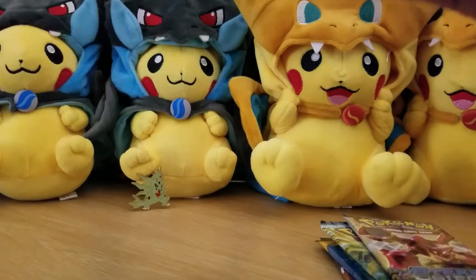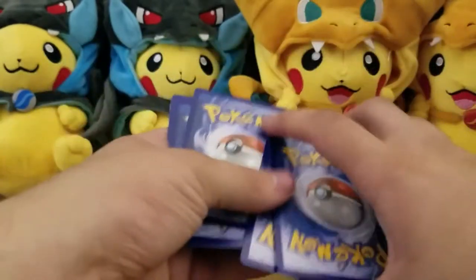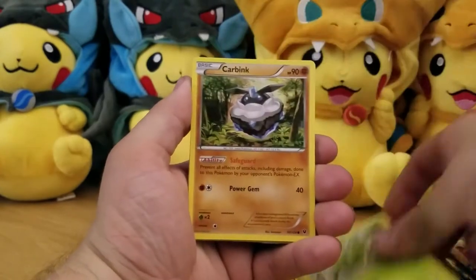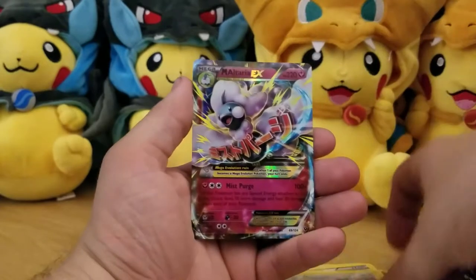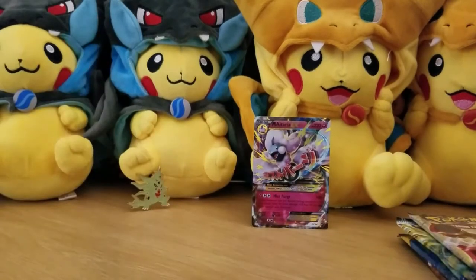All right, let's do them by release. One, two, three — Bronzor, Burmy, Carbink, Larvitar, Diglett, Wailord, Spirit Link, Wigglytuff, Minccino, and a Mega Altaria EX in our very first pack. Great opening pull — let's hope the rest is just like this.